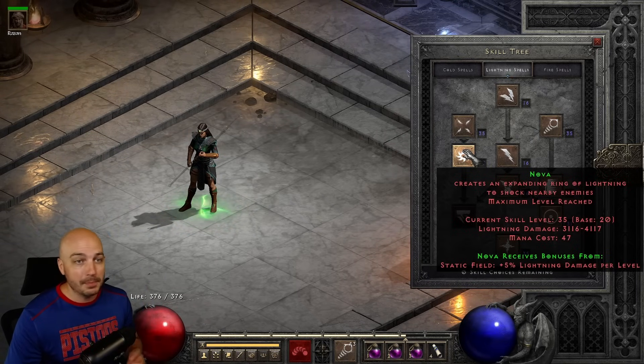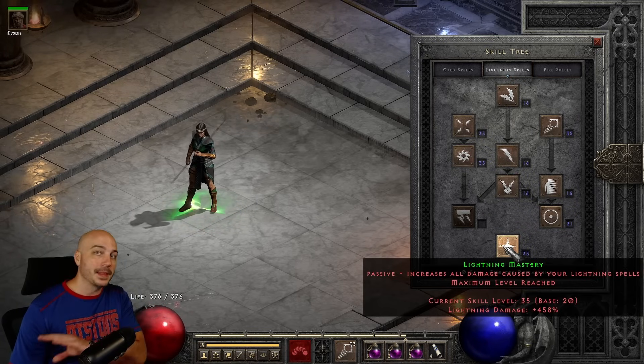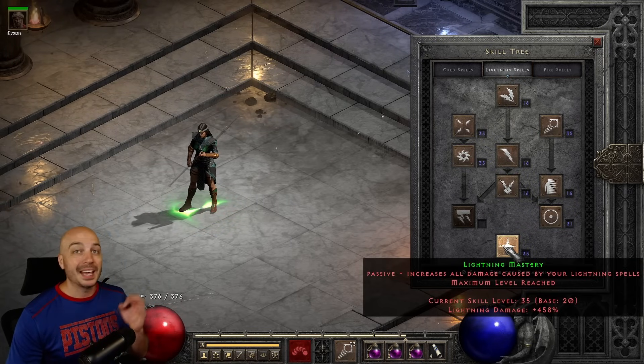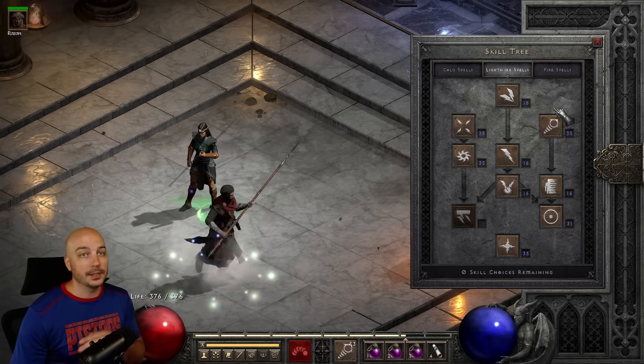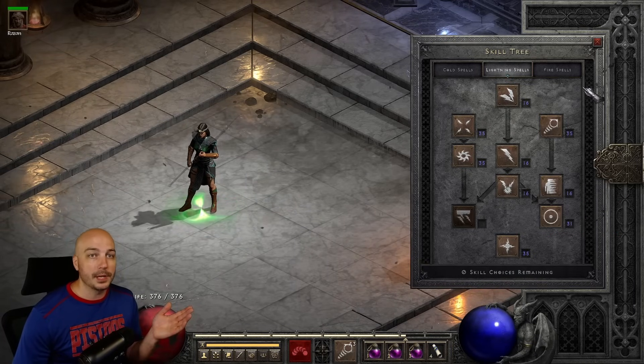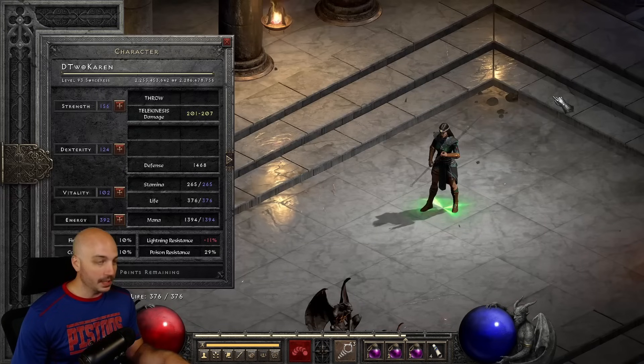This isn't a full build guide, but you just max Nova, max Static, max Lightning Mastery — that's all your damage pretty much capped out. And for crazy survivability, you essentially max Energy Shield and Telekinesis. Everything else is just kind of one point to get to it. Warmth and Frozen Armor — absolutely amazing.